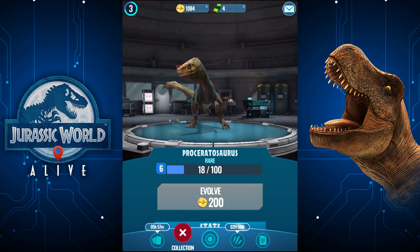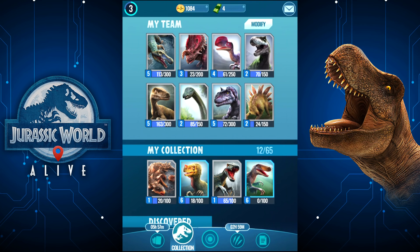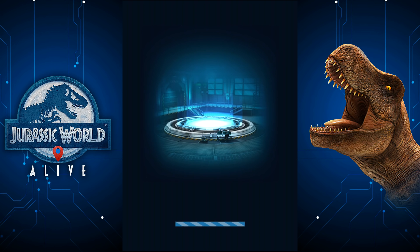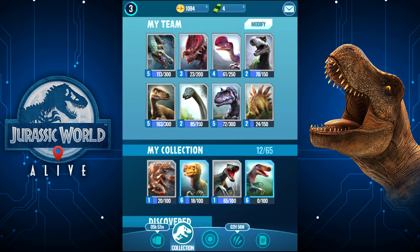It seems that your rare dinosaurs actually start at level 6. That's really good — that means both of these are going to come straight away into the team. Now, the choice is what do I remove? I think the Stego... oopsie daisy. Actually, before we do any of that, there's something else we need to do.